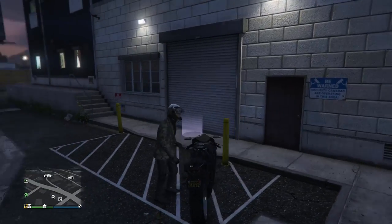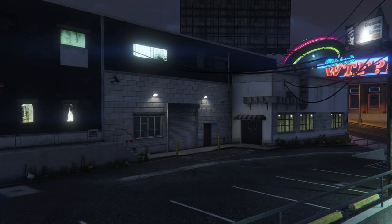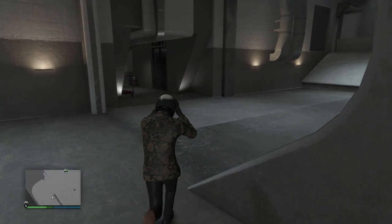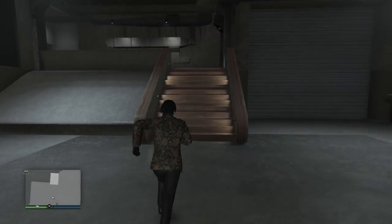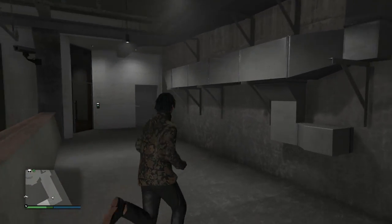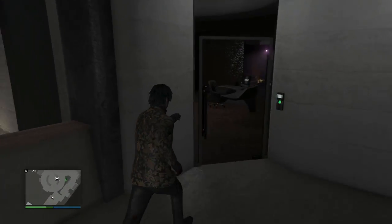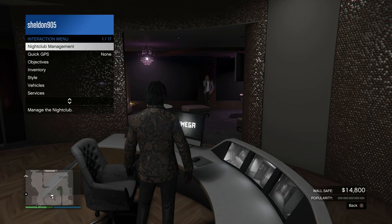When you enter your nightclub, I always recommend you enter through the garage because it's easier to access. I also recommend you always select 'Enter Nightclub' rather than going to the basements, as it's much more convenient and super close to the computer we're going to be using.